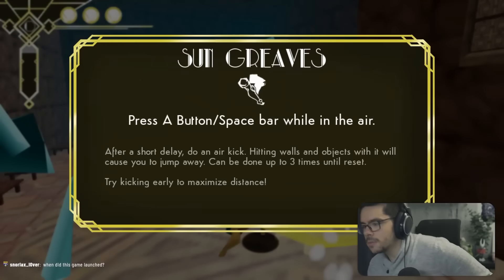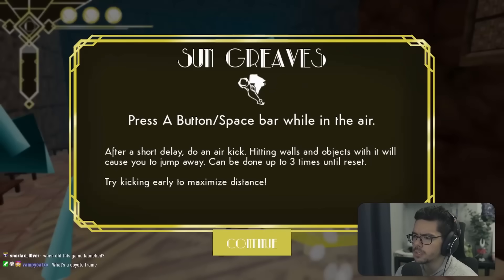We find the Sun Greaves ability: after a short delay, do an air kick. Hitting walls and objects causes you to jump away, and it can be done up to three times until reset.